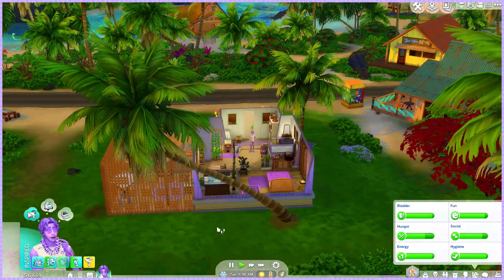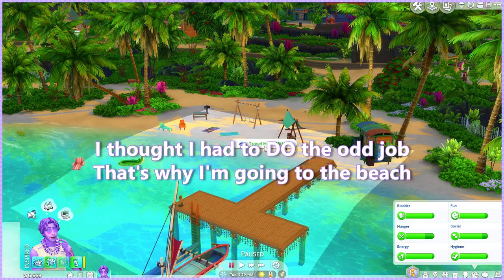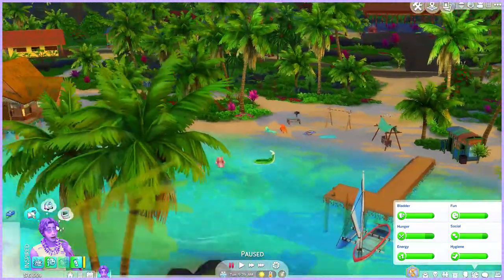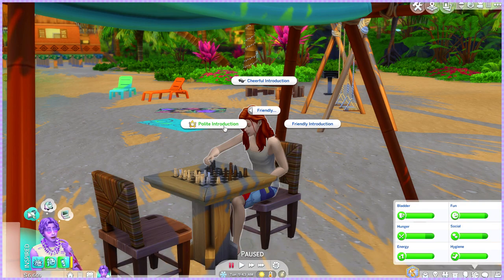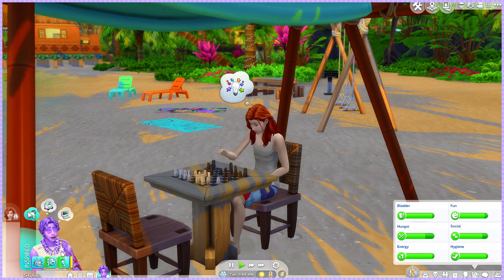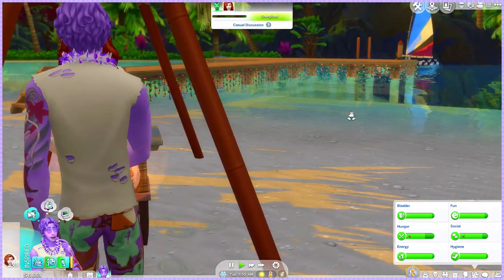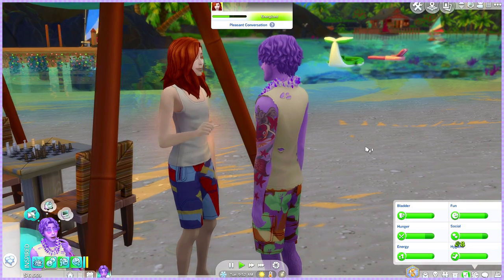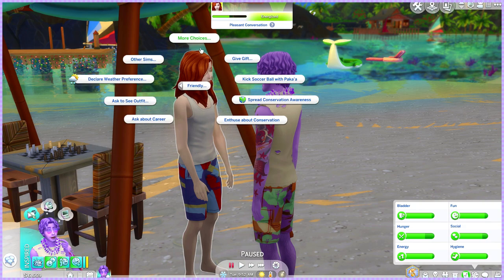Nobody came to greet us, so let's go to the beach next to our house. I traveled there and found someone right away. Did a polite introduction — we're brand new in town, want to make a good impression. Look at the fairy lights on the dock! We made a friend really easily. Now I need to figure out how to ask about the wallets.